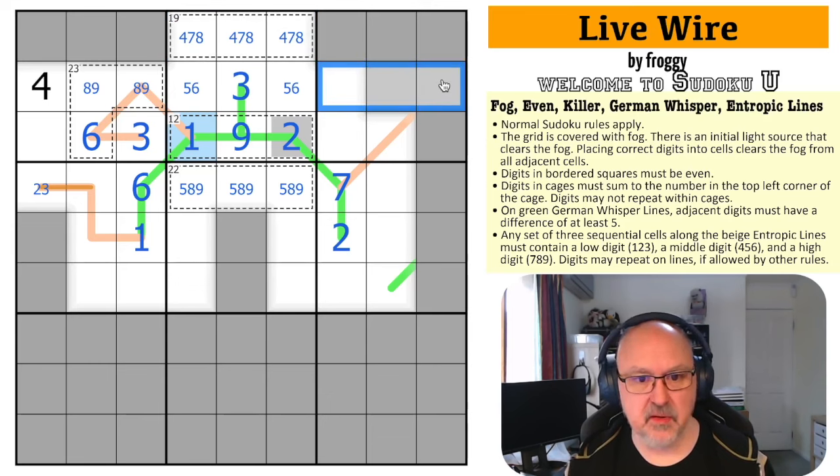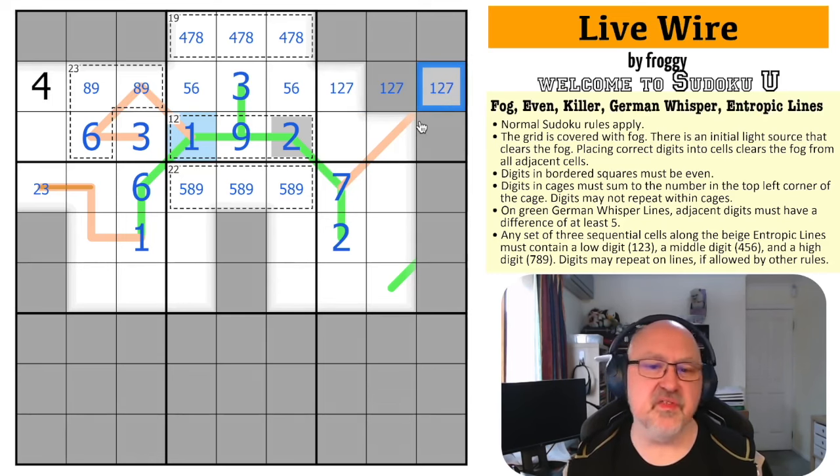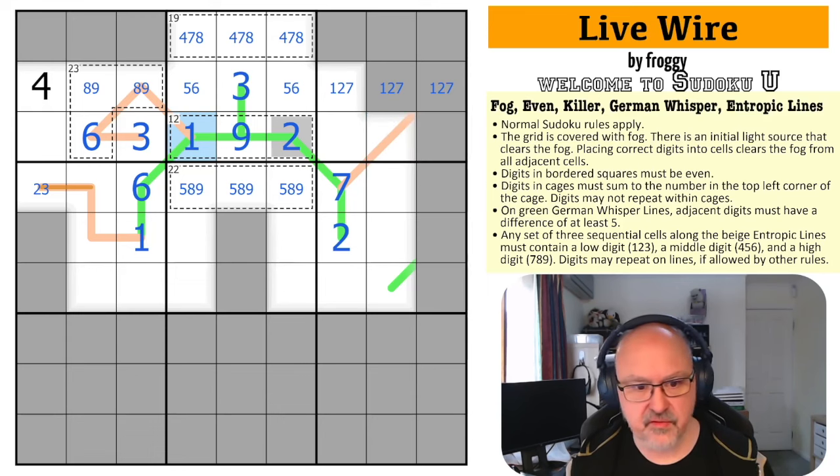I know what this triple is now. In the row I've used everything but 1 and 2, having placed 3, 4, 5, 6. So these remaining cells are 1, 2, and 7 — but this cell can't be a 7 because of the entropic line. The entropic line continues here, and this is a set of three with a high and a low already present — so the third must be mid (4, 5, or 6). It can't be 6 because it sees a 6, so this is 4 or 5. The 7 placed elsewhere confirms that becomes the 7.